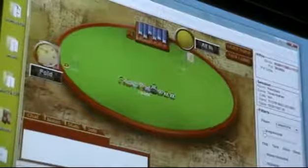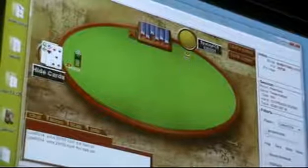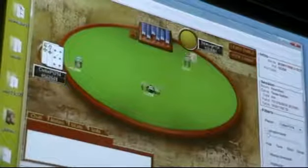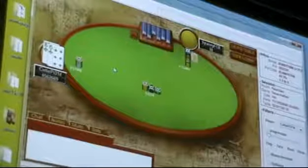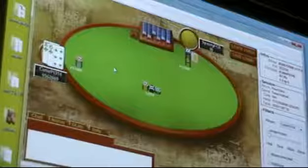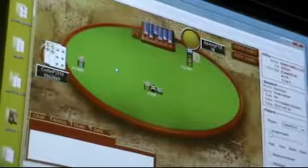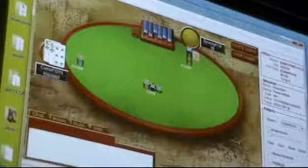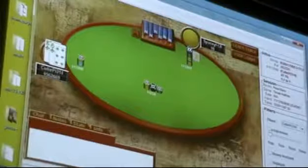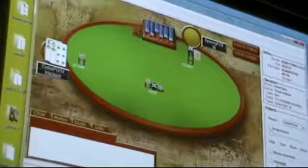He goes all-in and I fold. I raise again and he goes all-in — this is very close to a call. But I think because I know now my opponent is going to be risking a lot more since there's no more bubble, this is actually somewhat close. I fold because I don't think my hand was that crazy. I'm definitely calling with ace-two offsuit, definitely calling with king-seven suited. But this is very close.